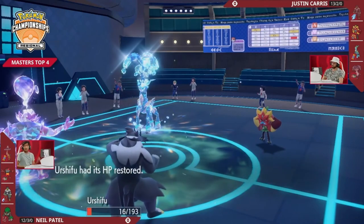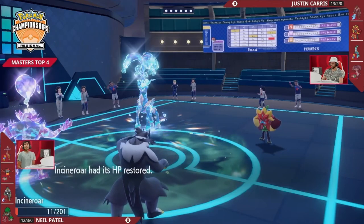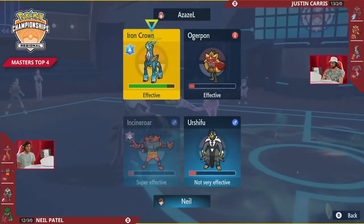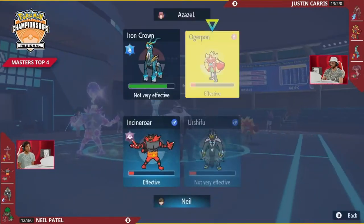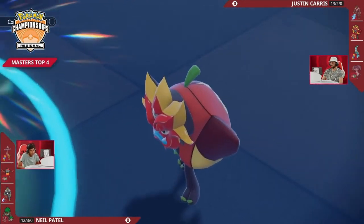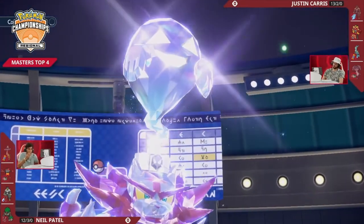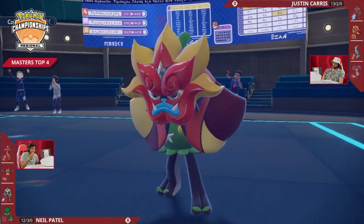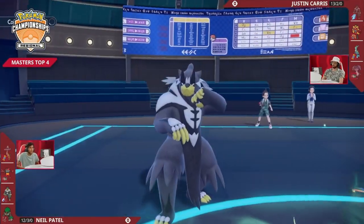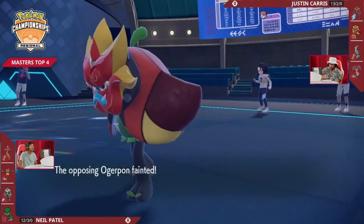Urshifu targets Ogre Pawn — one hit, two hits, and Ogre Pawn barely holds on. Iron Crown's Expanding Force into Urshifu also falls just short of the KO. The combination of losing Psychic Terrain and the Parting Shot was just barely enough to keep Urshifu around — that is a game-sealing turn for Neil. The Pokemon advantage is too high and Ogre Pawn has no access to priority moves that could save it from an Aqua Jet from Urshifu. Aqua Jet takes down Ogre Pawn, leaving Iron Crown all alone.